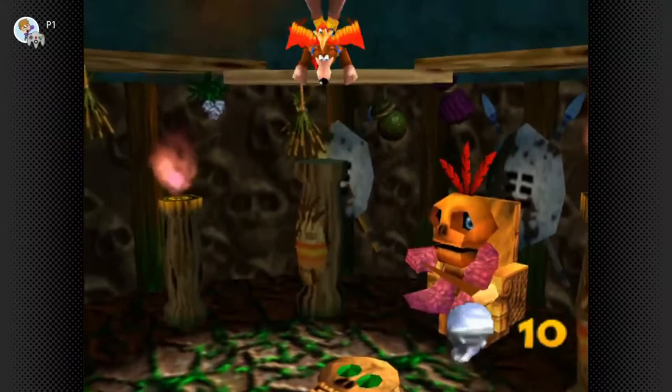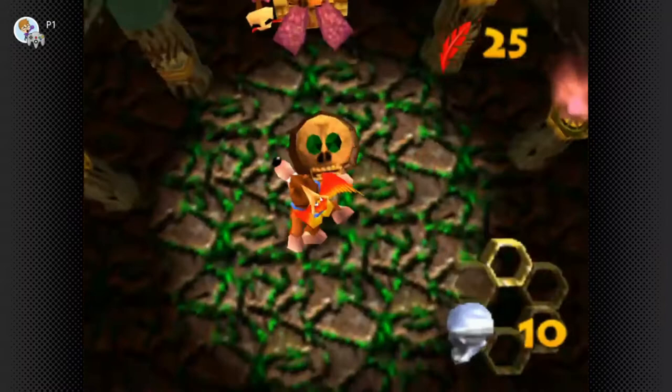The other Bubble Gloop Swamp honeycomb is inside Mumbo's Hut — just make your way up to the top section and you'll see it floating in the middle.